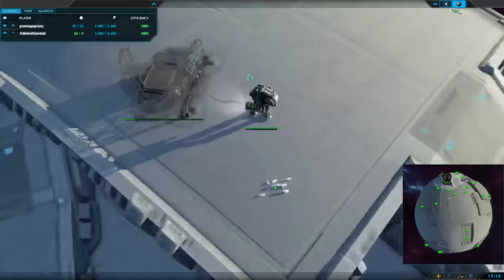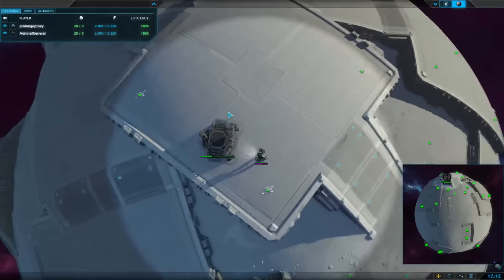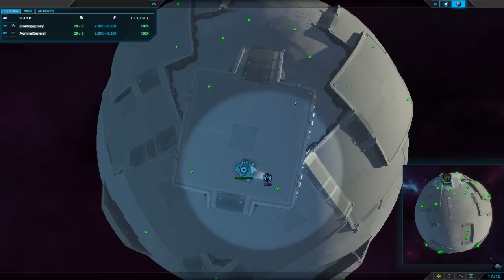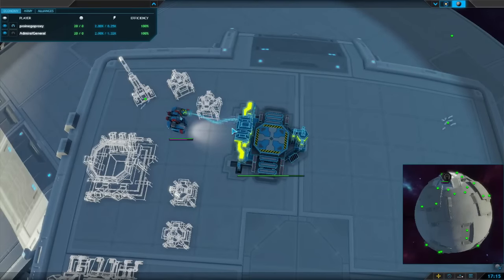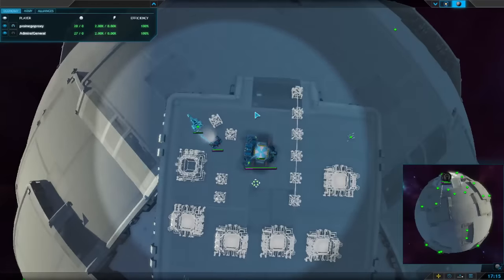On the North Pole we've got Admiral General in black, all gunmetal grey, with his lovely Stickman 9000 commander going bots first, air second after a 1-1. Meanwhile on the South Pole we've got Pringaproxy in blue, currently at the top of the ladder. Admiral General near the top of the ladder indeed, so both UBA players - rank doesn't really mean a huge amount. But bots then air, then vehicles from Proxy.